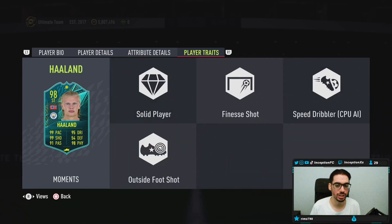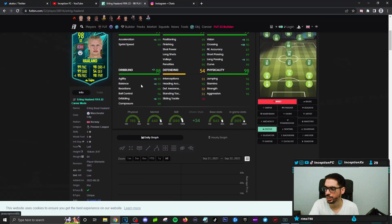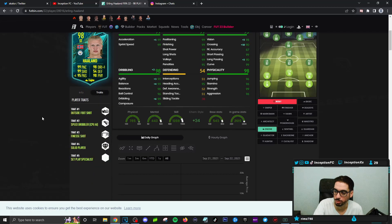This card has the finesse shot trait and the outside foot shot trait. At this point in the game, it's very important. Will he be super consistent at hitting them? With dribbling being a little tougher on these types of cards, do we give him an engine still? You get a plus one for the pace boost. Engine gives plus one for acceleration, balance, agility, and dribbling — those three you gotta update. It's very important because you also give him some passing capabilities with the high-lows. He has 95 heading accuracy with 96 jumping, so you can actually win the ball in the air. Speed dribbler, CPU AI trait, set play specialist.